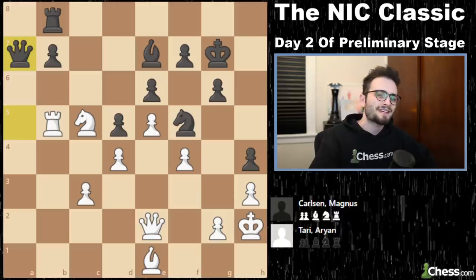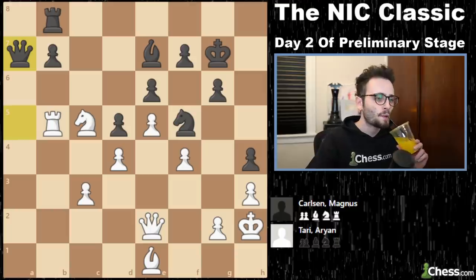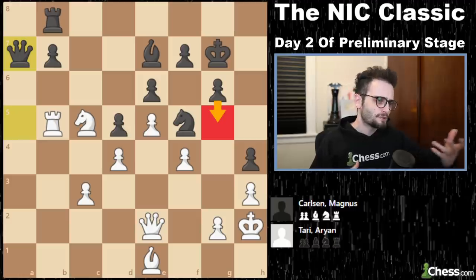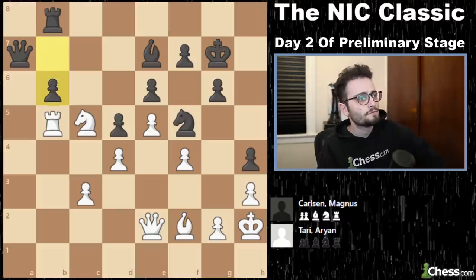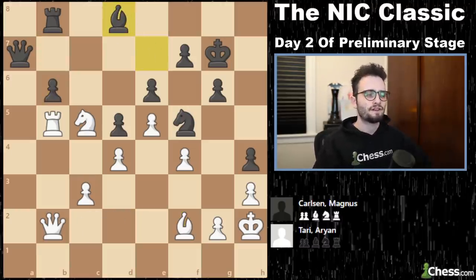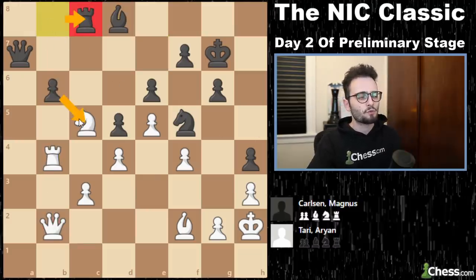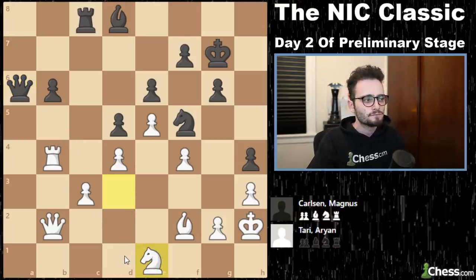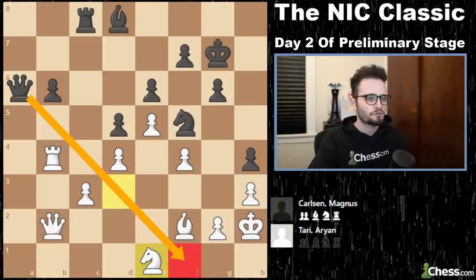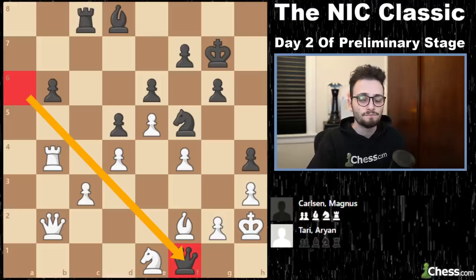Ladies and gentlemen, if I asked you in this position where is Black's only pawn break — we talked about pawn breaks, closed position — where is Black's only pawn break? It's move 30 right now. In 10 moves, that will become relevant. First, Magnus kicks out the knight. Then Magnus defends his pawn from the pin — you see Tari pinning — so he defends the pawn, then moves the rook out of the way of the pin, so the knight has to come back. He moves his queen up one square to harass the knight. Tari moves it back. Now Magnus says, 'that looks really cozy' — if you can move your queen to the opposite side of the board and it's safe and good, do it.